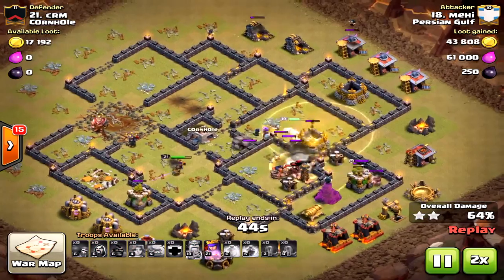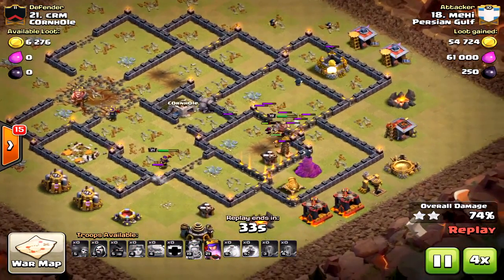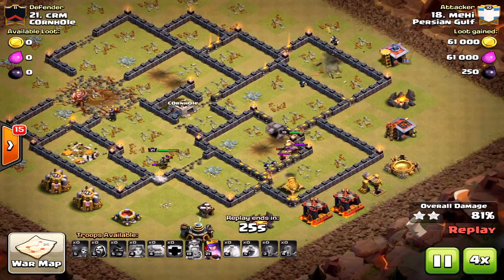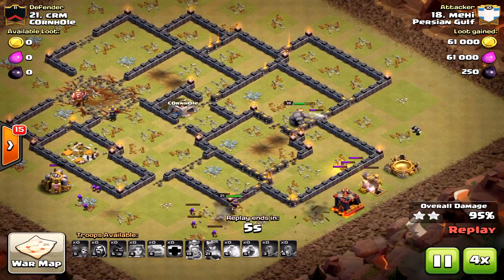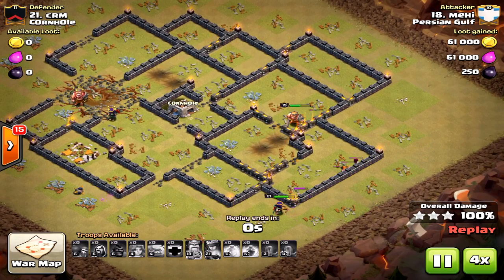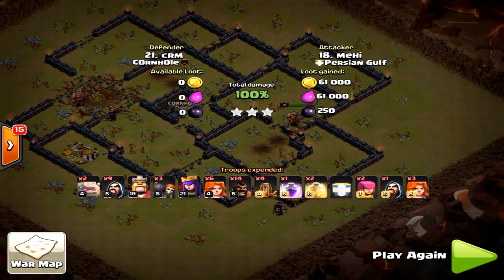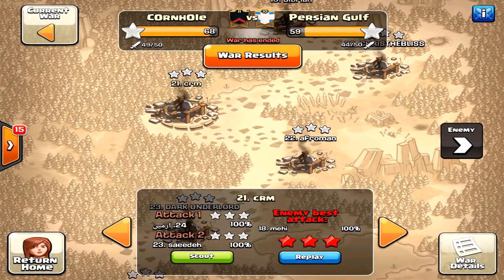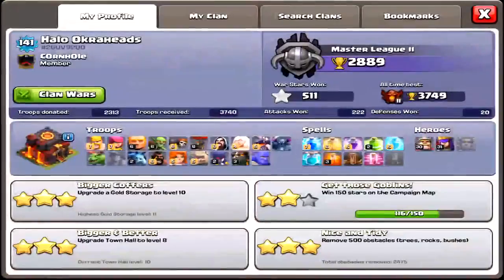There's some Town Hall 9 strategy for you. Again, upgrade properly and attack with what you have upgraded. If you have all air troops and no ground, use air. Don't attack using ground troops just because you don't have them upgraded. If you love air, use the air attacks — they require more skill, but I love air attacks; they're my go-to when I can use them. Thanks for watching, please subscribe, and we'll see you next time.